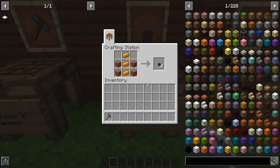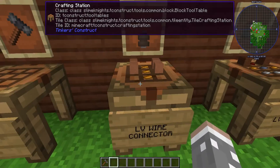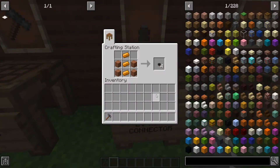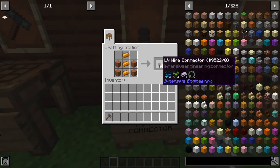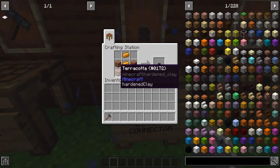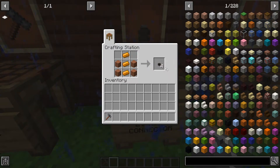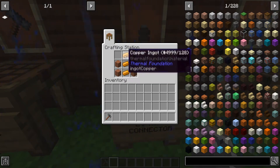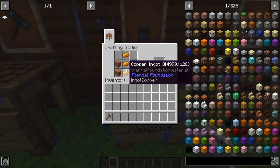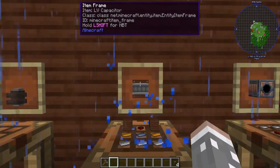Next, what you're going to want to make is an LV wire connector. These are extremely important — probably one of the most important things for making connections. The recipe is two pieces of terracotta on each side followed by three copper ingots in the middle, so four terracotta and three copper ingots. If you're using an ore dictionary, any copper ingot will work.